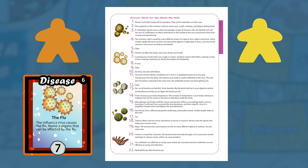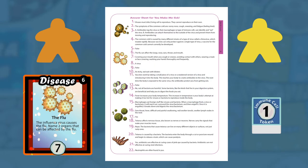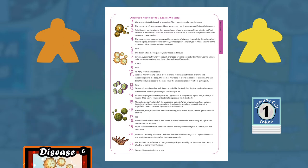If player 1 answers incorrectly, she will pay the bank the number of immune cell tokens shown at the bottom of the card and add the disease card to her hand. Play moves clockwise.